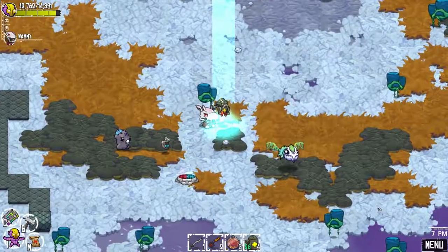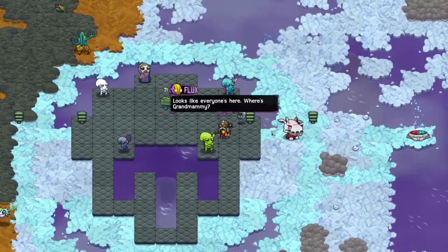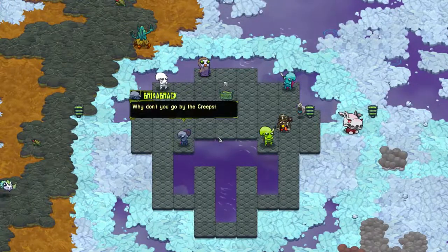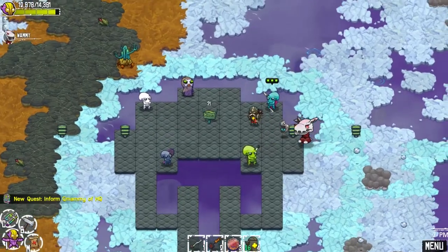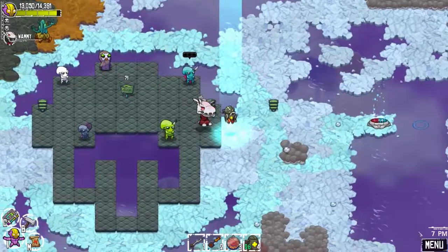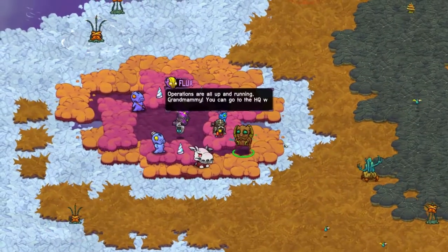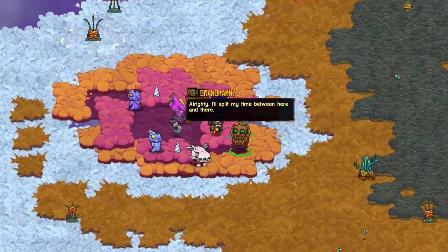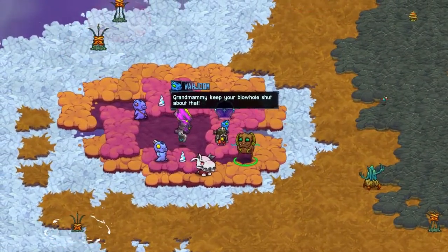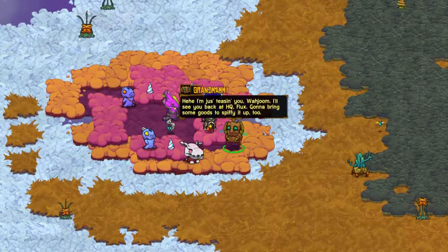They're more than likely going to have a bunch of stuff for me to do. Looks like everyone's here. Where's Grandmammy? Between all of our missions, we haven't gotten to let her know to come down yet. Why don't you go by the creepstone guard and tell her we're all ready. Okay, I can manage that. Hey Flowery, how are my quadrupy? Operations are up and running, Grandmammy — you can go to the HQ whenever. Alrighty, I'll split my time between here and there, as I've got some Polari gossip to catch up on. Grandmammy, keep your blowhole shut about that! I'm just teasing you, Waiju. I'll see you back at HQ, Flux — gonna bring some goods to spiffy it up too.